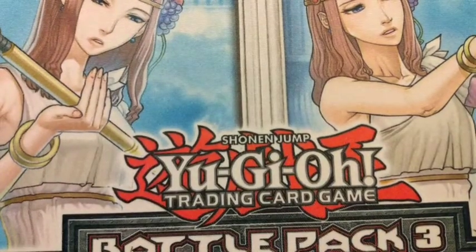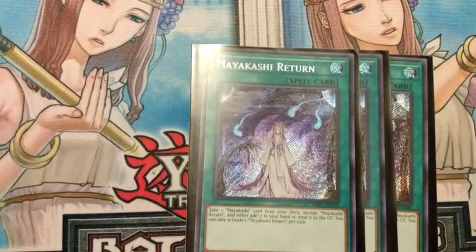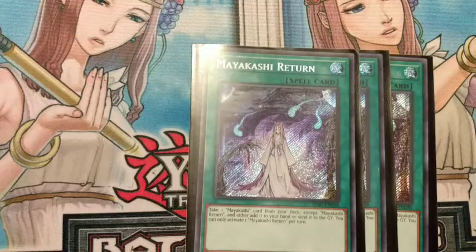Now we're going into spells. We run three Maikashi Return — we really want and need to see this card. If we don't have any Maikashi monsters in hand, we grab whatever we need. If we already have what we need, we can dump a card instead. It basically says: take one Maikashi monster or Maikashi card from your deck except itself and either add it to your hand or send it to the graveyard. You can only activate one Maikashi Return per turn, so it's either a search or a dump.